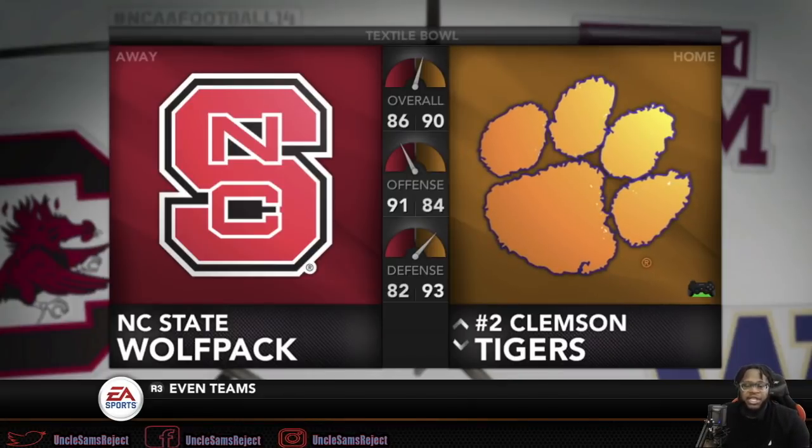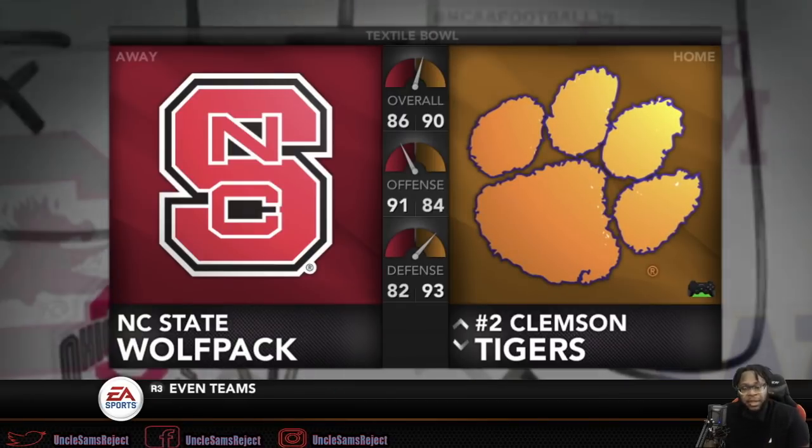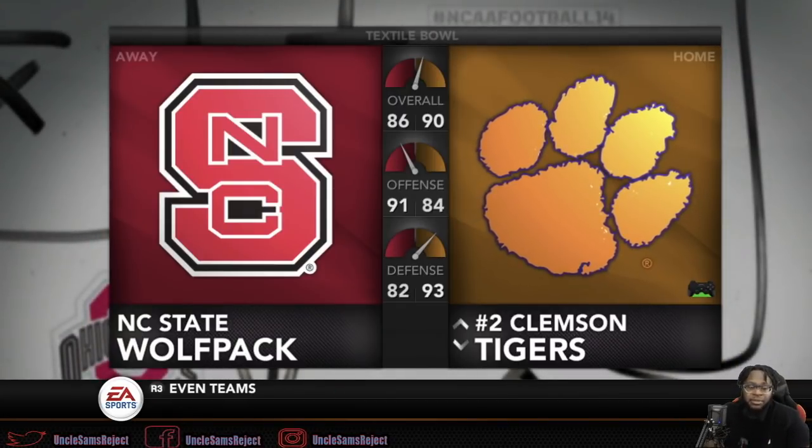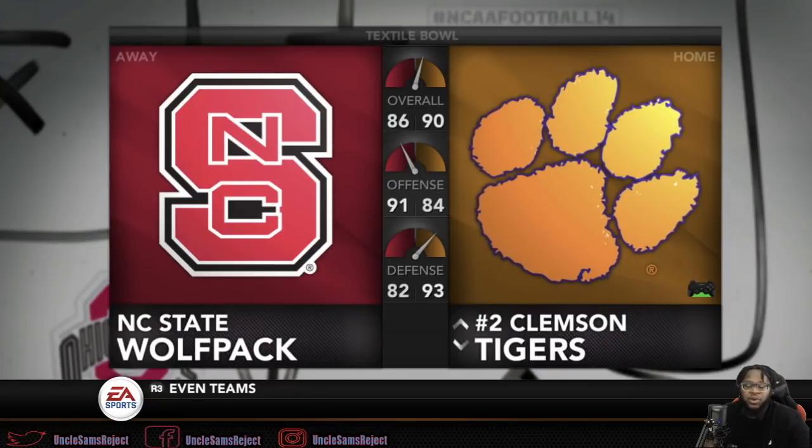What's good, everybody? It's your boy Uncle Sam's Reject here, back with some more NCAA 14 simulations. This week, we got number three Clemson taking on number 16 North Carolina State. This is a big, huge ACC game this weekend.